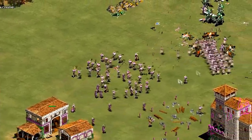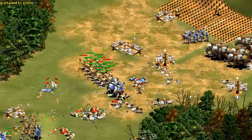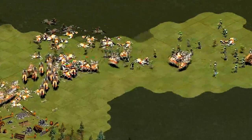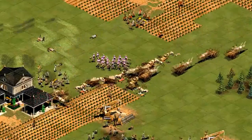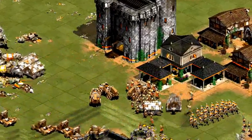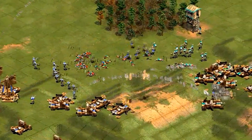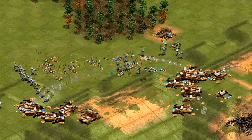While considered one of the strongest units in Random Map, Arbalests are not generally considered strong in Deathmatch. That's largely because they're countered by both Siege and Cavalry, the two main classes of power units in Deathmatch. However, they still have uses in DM. In this video, I'll compare them to Unique Units and other units with similar support roles, to show you when Arbalests are a good choice and when they are not. If you're not a Deathmatch player, that's alright, because many of the things I'm talking about still apply to RA.